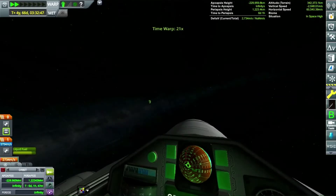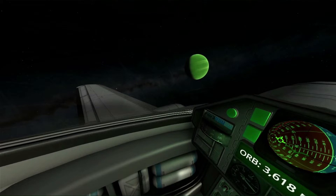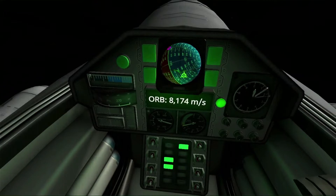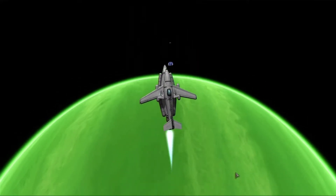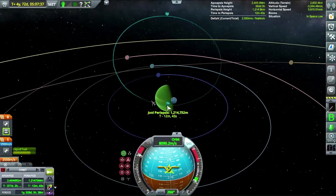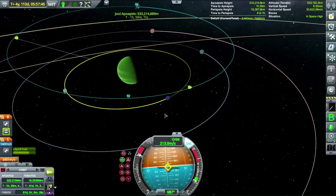Now we're in the sphere of influence and I'm trying to get a cool shot of Jool approaching. Jeb's just casually been up there for a year or two at this point. Here I am pointing retrograde and turning on the engine for the retrograde capture burn. There's a really pretty shot of Lathe rising over Jool. I just love the way that Scatterer makes Jool look — when you get up close you can see the scattering and sunsets in the atmosphere. It's really pretty.